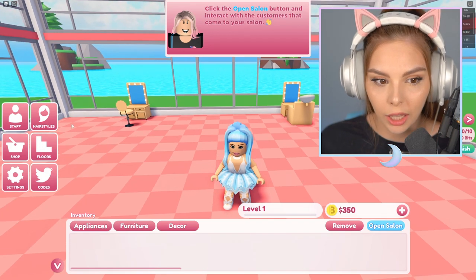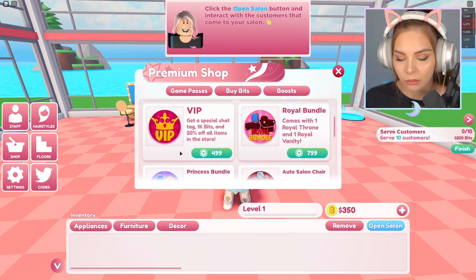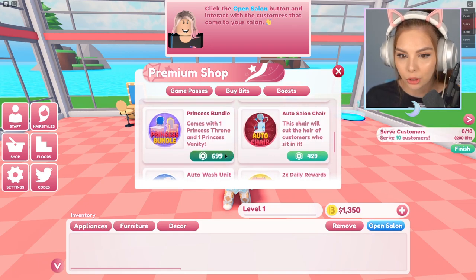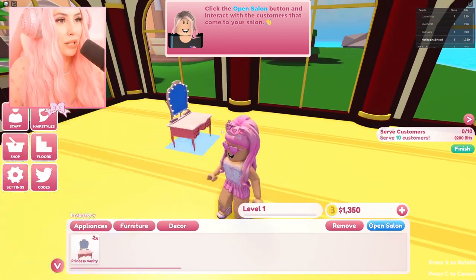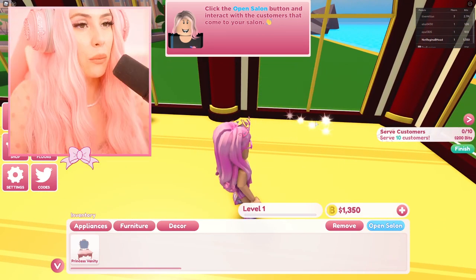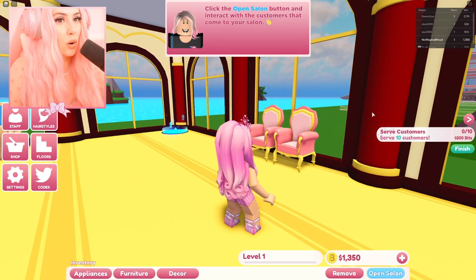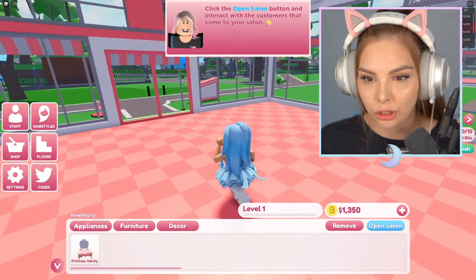I'm not ready — I want to go shopping! 1K bits and 20% off all items in the store. Ooh, I want to do VIP. Princess bundle — I have to do this! You know, I need to put down the princess vanities because obviously we need something real cute, and we want to give the customers a nice view. I am so excited — we'll have a princess vanity and a princess throne!